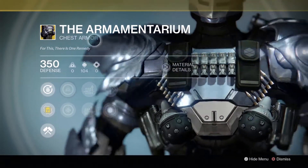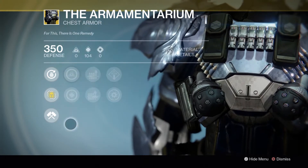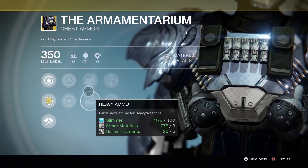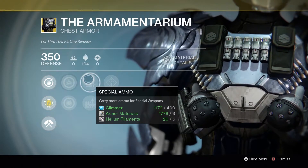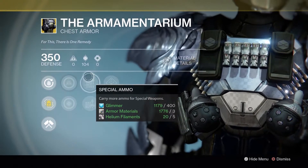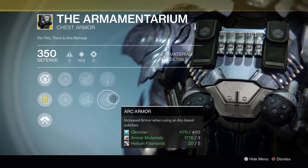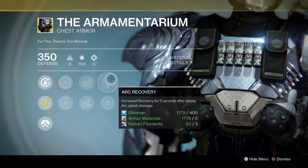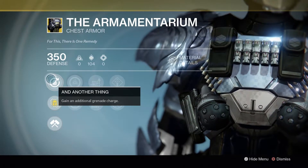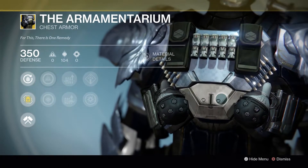Titans this week will get the Armamentarium. It has an Intellect and Discipline build, focusing mostly on Discipline, which is really good for this armor type, as you're about to see. It has both Special Ammo and Heavy Ammo Loader, so it doesn't matter which weapon you're using — as long as you select the right one to correspond to the class, you get more ammo. It has Arc Armor and Arc Recovery. Its exotic perk: you get an additional grenade charge.